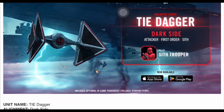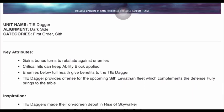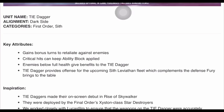I kind of like the old way better. Anyway, key attributes: gains bonus turns to retaliate against enemies' critical hits, can keep ability block applied, enemies below full health give benefits to the Tie Dagger. That's kind of weird — you'd almost think the Tie Dagger helps the hurting enemies, not the other way around. Tie Dagger provides offense for the upcoming Sith Leviathan fleet, which complements the defense Fury brings to the table.